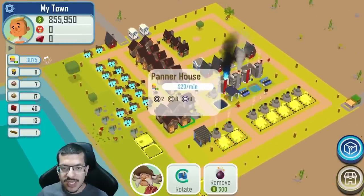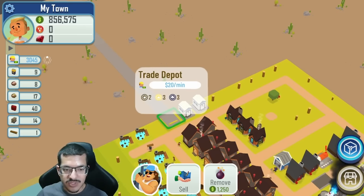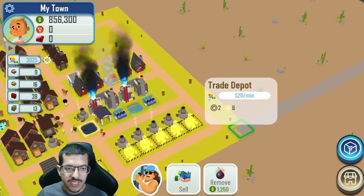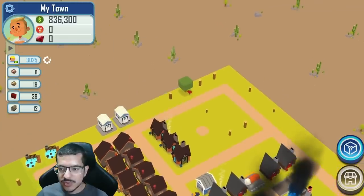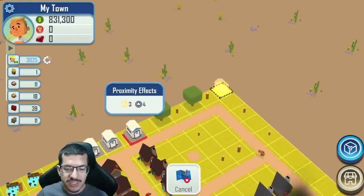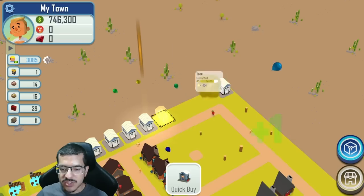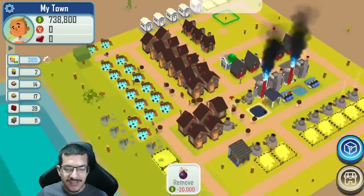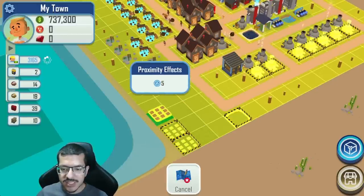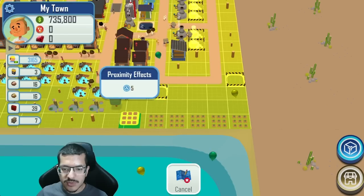I'm going to get rid of this lumberjack so it doesn't cast shade, and I also want to get rid of the old trade depot once the new trade depot is back — I already have the one in the corner working and that's all I need. I'll make more builders to help build everything else. I'm also going to put some tree farms along the edge here since the edge already has five passive water that the trees need. Once the two ponds are finished I'll put the rest of the trees in.